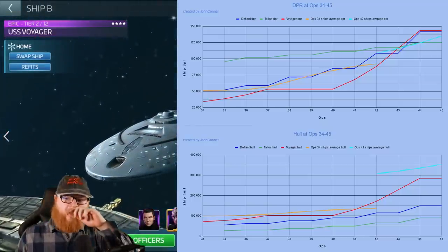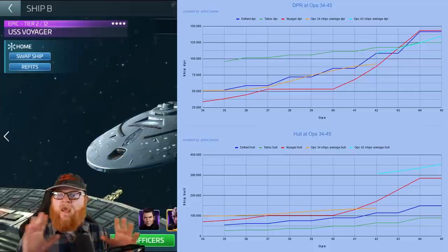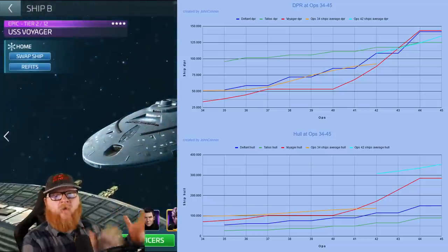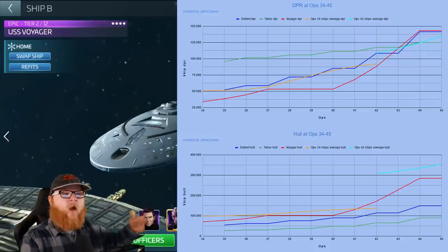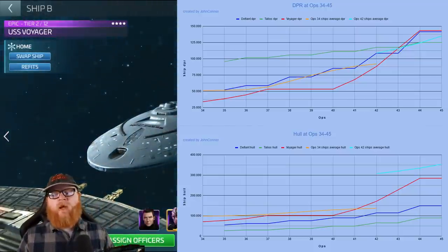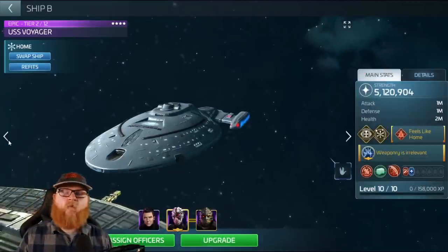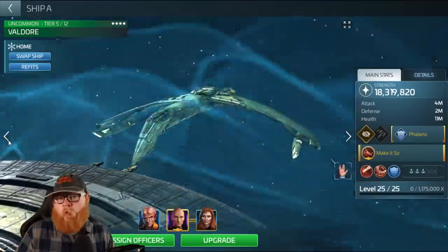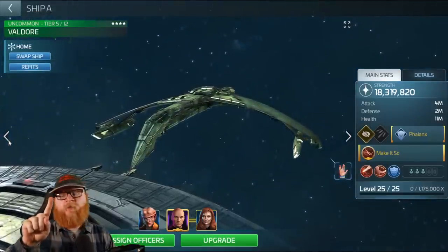So what I wanted to do with this — and this is all using base numbers. The premise is you're using base value, so we're not counting anybody's research. This is putting everybody on even footing. If you have research and officers, yours can be higher or lower. And we're also going with one tier for each ops level. Before anybody makes a comment — yes, that is technically making our ships weaker. But for example, if we do one tier per level, Valdor I get at 42. So 42, 43, 44, 45, 46 — tier five at level 46.